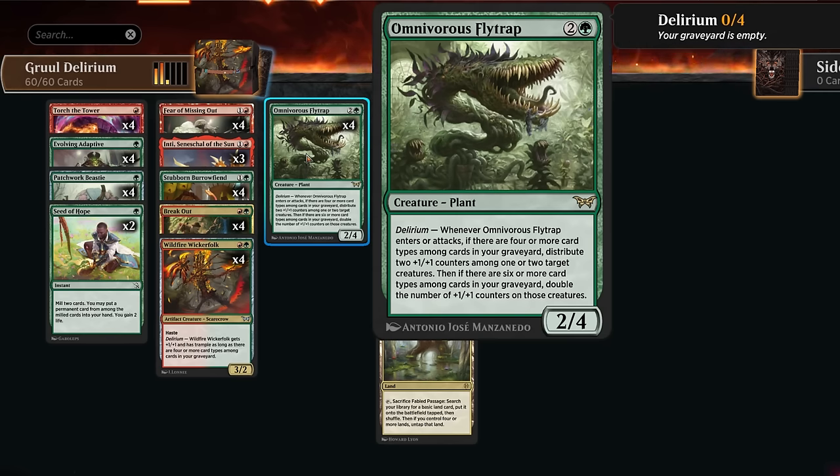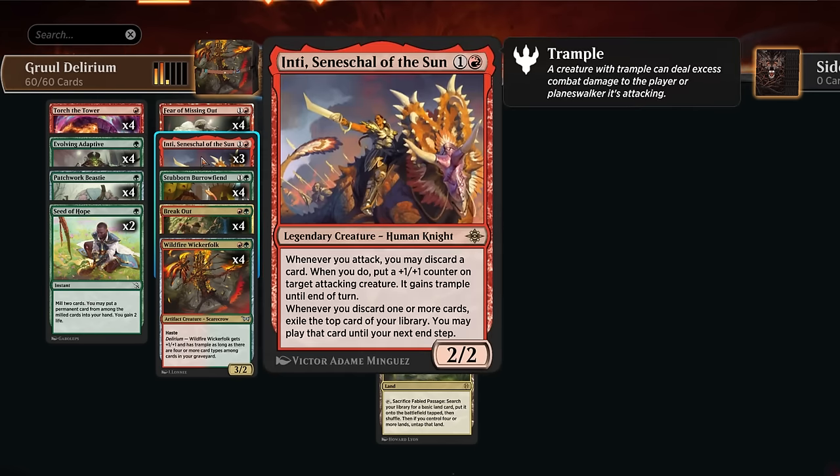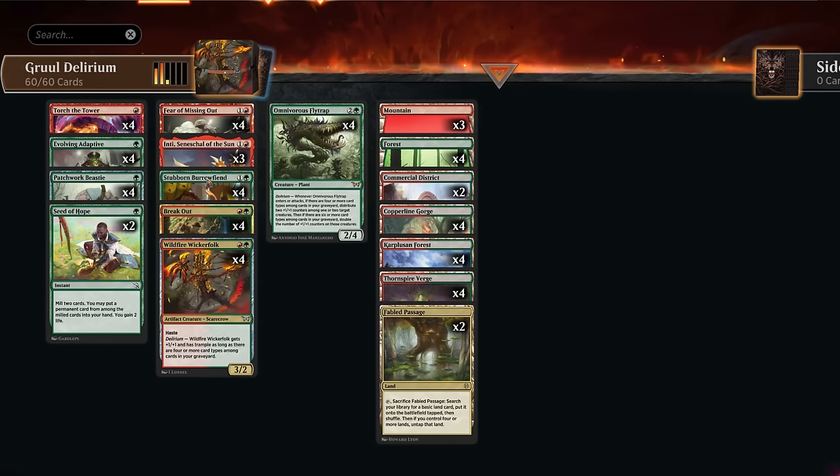We've got more +1/+1 counter synergy with Inti, which can also function as a discard outlet to quickly enable delirium. If we discard a card we get a +1/+1 counter and our creature gains trample until end of turn, which is useful if our opponent is planning to chump-block. We also get to exile the top card of our library, which we may still get to play if we have the mana for it.